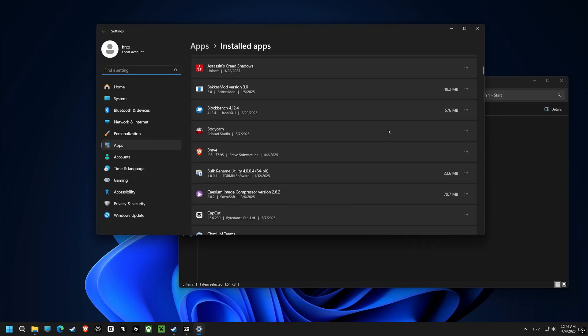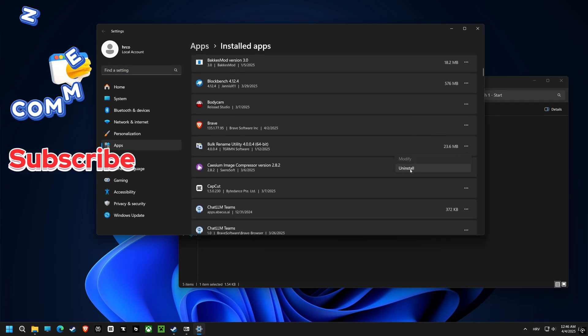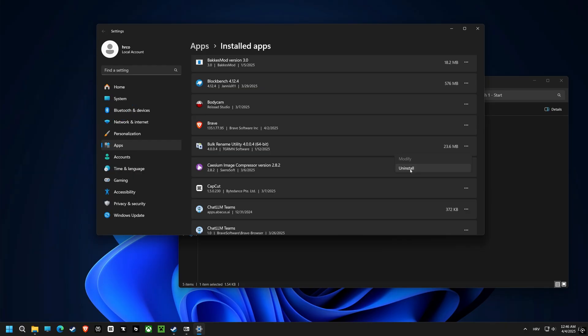Next up, apps and features. This is where you'll see all the installed applications. Removing the ones you no longer use frees up space on your computer and reduces clutter.